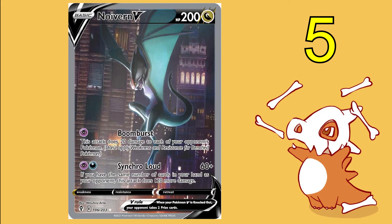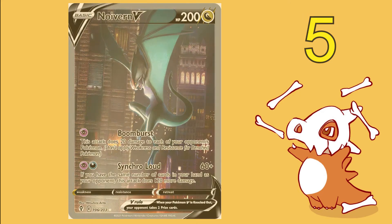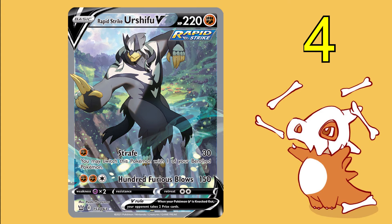Moving into the top five, we have Noivern V from Evolving Skies. He gets points for uniqueness — I like the batman-esque dropping-down action he's rocking — but the backdrop is very basic and not really showing much. The artwork style is not quite as eye-catching as some of the other alternate arts, and especially when comparing to some of the amazing other cards you can get in this set, he's just really not up there. Unfortunately Noivern V, although very unique and kind of one of a kind, just isn't as good.